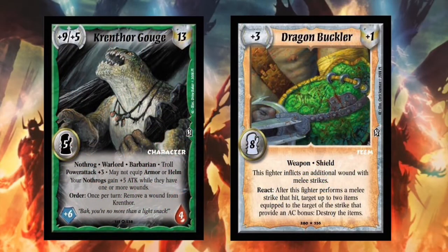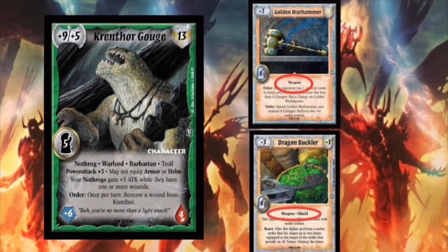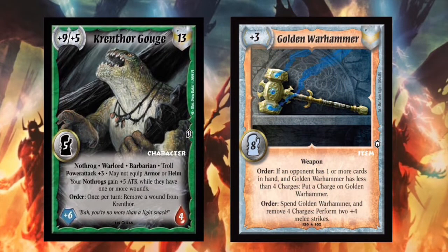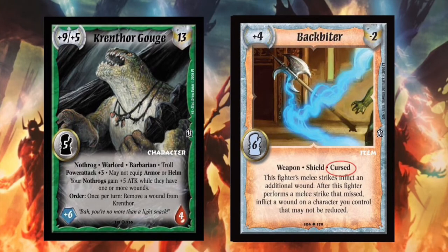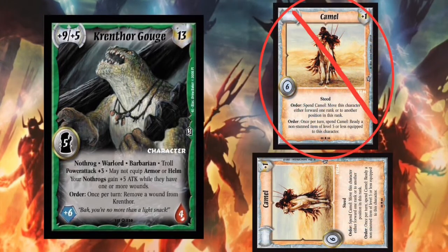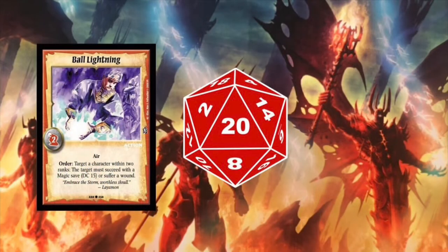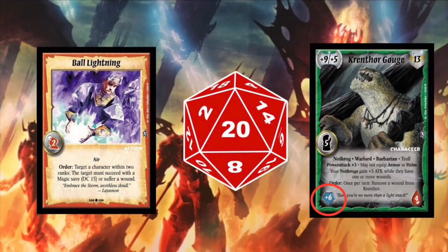If a character has a weapon equipped and wishes to equip a new one, simply discard the currently equipped weapon for the new one. Any item with the curse trait cannot be discarded for a new one. A character also cannot discard an item to equip a duplicate of the same item. There are some actions, items, and characters that will require you to do a DC save. To do this, roll a d20, add your skill to the result, and see if the total meets or exceeds the number on the DC save. If it does, you succeed; if it is less than the save number, you fail.